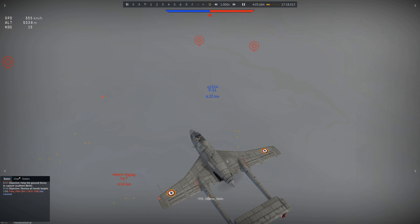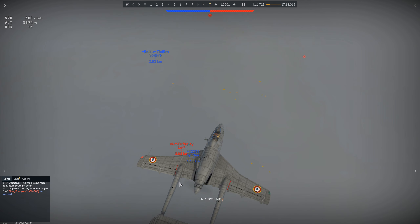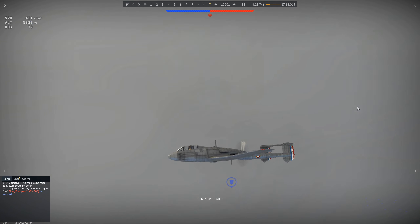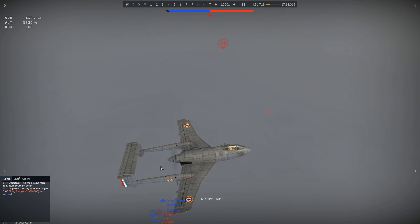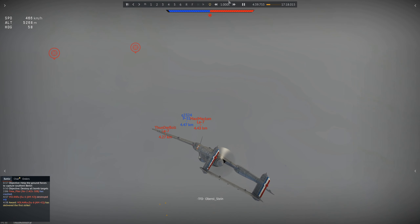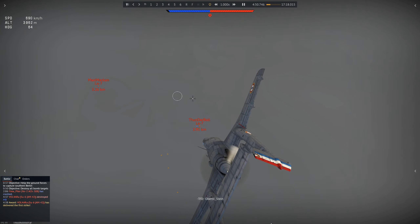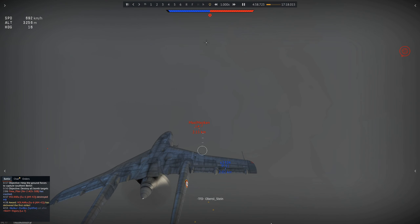Here we are back in another match, flying in the clouds at high altitude around 5km, waiting for the Russians to appear, getting spotted at low altitude by the Spitfires. That's pretty much what all of our fighter team is doing, which is a very good final team. The NC-900 is the Nawa. We are high up, Spitfires are down low. Because of all these spotted enemies I decided to dive down.